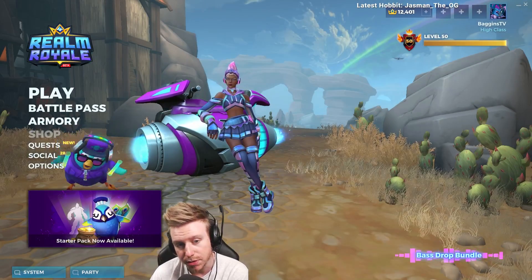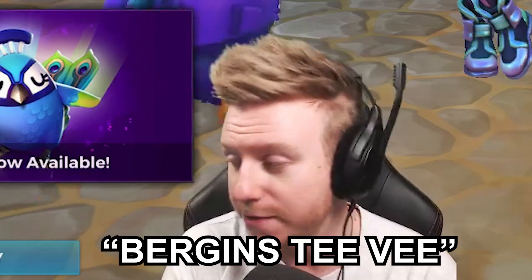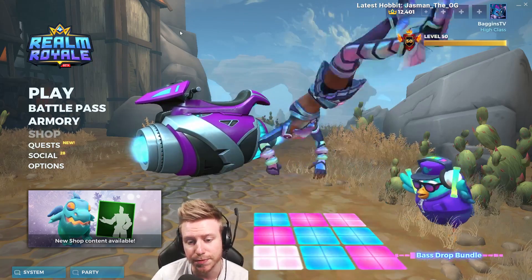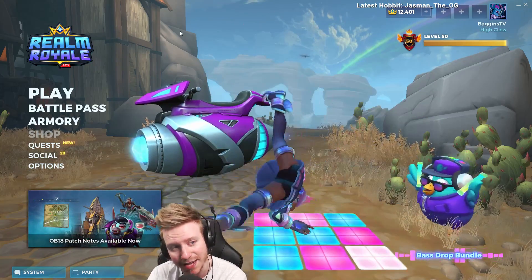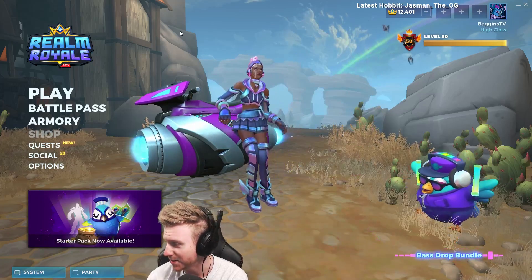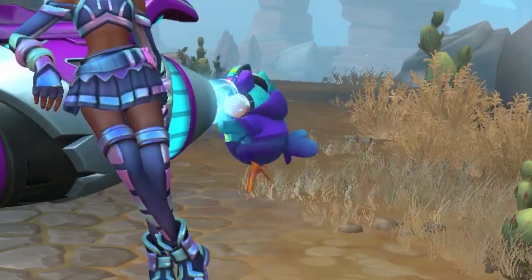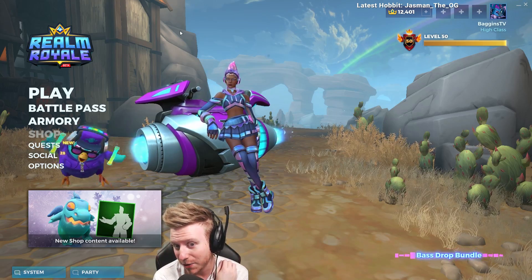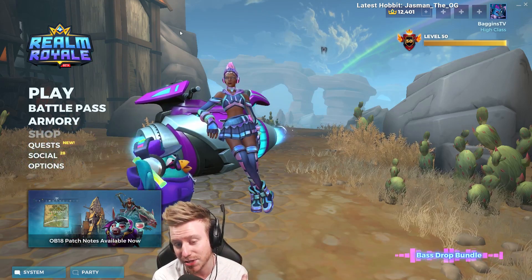Alright guys, welcome to the stream, it's your friend BergensTV, and as you can see Twitch chat, YouTube, we're playing on the new patch, Open Beta 19. It doesn't have a name yet as far as I'm aware, but as you can see it's different from the current version of the game — we've got the base drop bundle. If you want to find out what is new, there's not really any patch notes yet, but you can type exclamation mark patch in the chat. If you're watching this on YouTube, there'll be a link in the description down below.